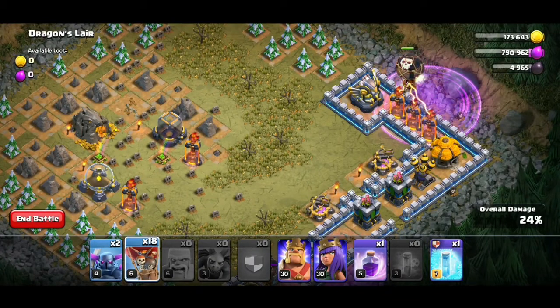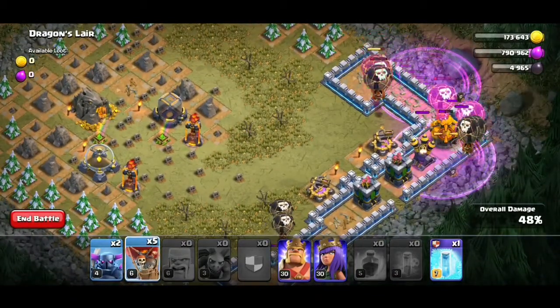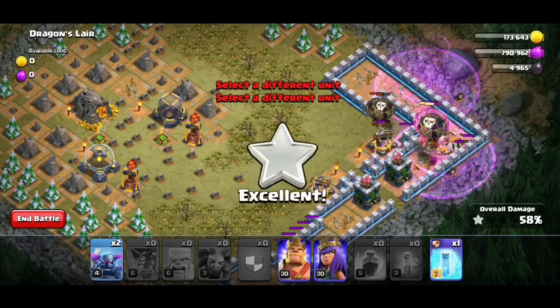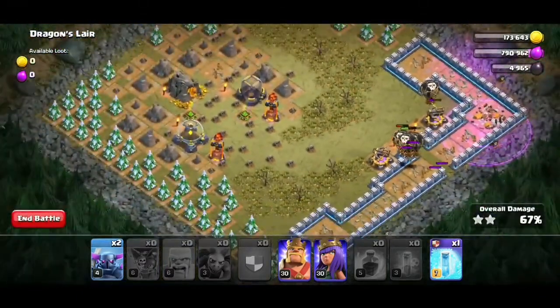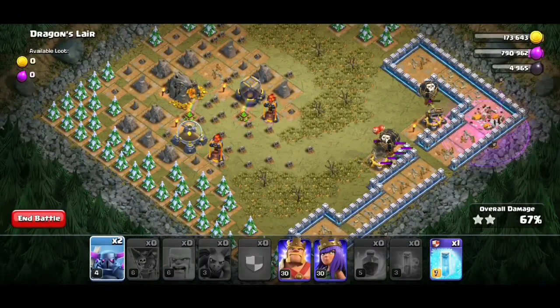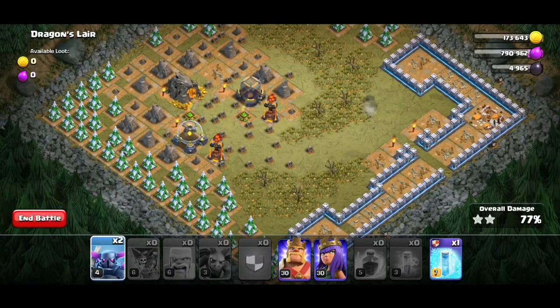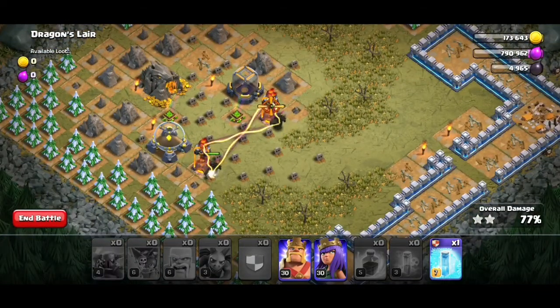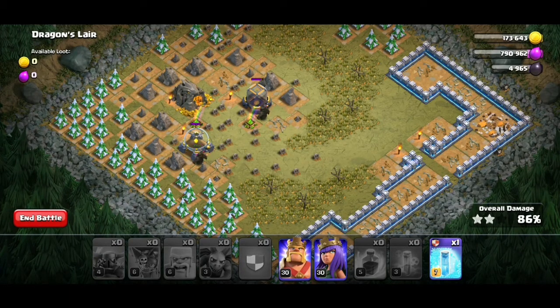Drop a rage spell and balloons to take the upper section of the base. As soon as that section goes down, drop the rage spell on the side of the Town Hall and send all remaining balloons to the Town Hall. Once that section is cleared, drop the remaining two PEKKAs onto the multi-inferno. And as you saw, we tripled this base with heroes and a freeze spell left.